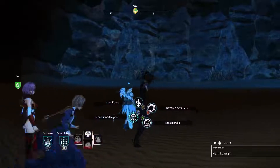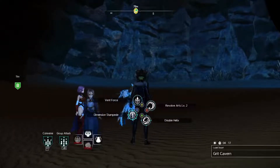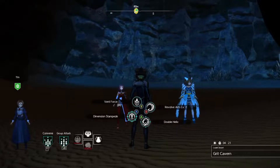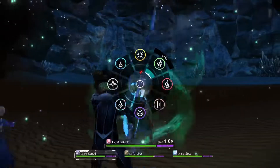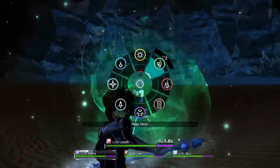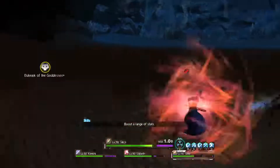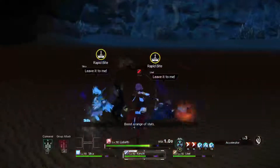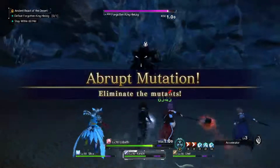Now you just wait for your main buff to come back, which shouldn't take too long. Once the buffs are back, you pretty much rinse and repeat. That damage phase I did it without using Falcon Fist — or I did use it but it just didn't land. The more damage you do each time, the less time you have to do this. The boss has 700 million health, so if I can do 70 million each phase, it'll take 14 times before he dies.